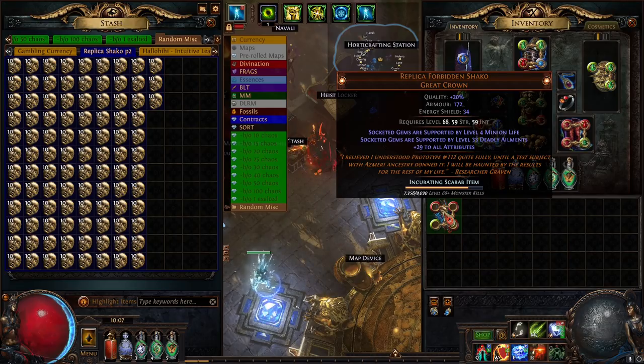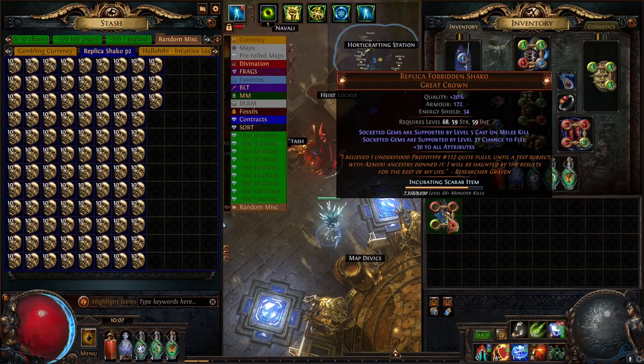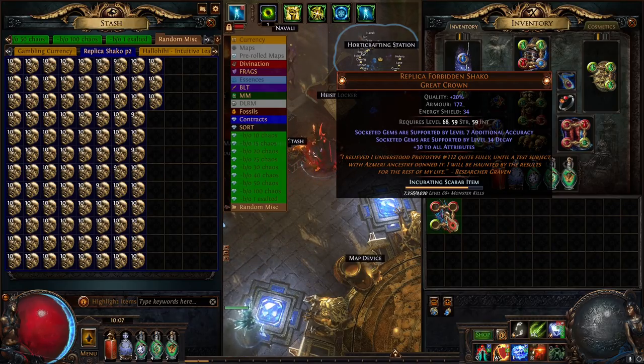Cast When Damage Taken — that's the first ten. Calling Strike, Vicious Pride, level one — that's kind of interesting. Advanced Draft, Spell Cascade, Arcane Surge, Leech Life, Greater Volley, Lightning Pen. Going a little quicker: Deadly Ailments, Minion Life — that's a weird one — AoE and Faster Casting. Maim, Trinity, Impending Doom, Cruelty, Chance to Flee, Cast on Melee Kill — wow, this is an absolute meme helm right there. Multi-proj, Second Wind, Feeding Frenzy, Cast While Channeling — no. Swift Assembly, Ballista Barrage, Cast on Stun — no, no. Level 34 Decay.